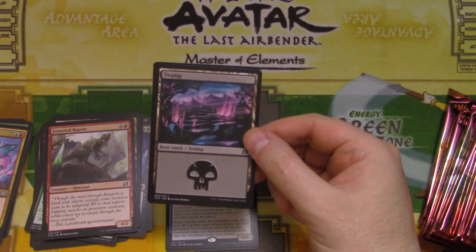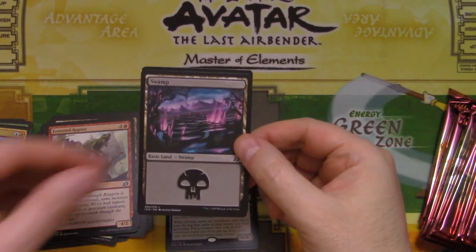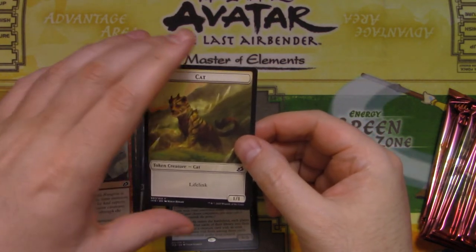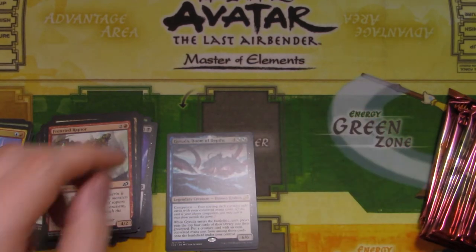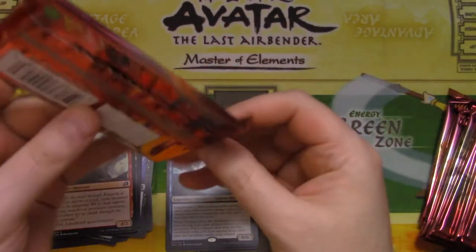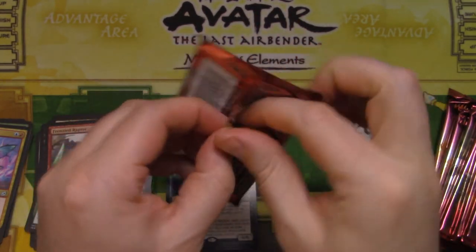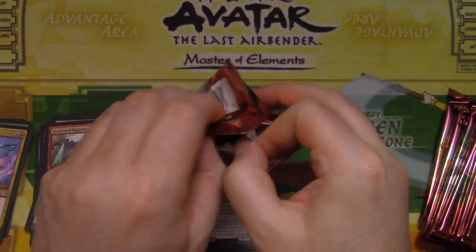I'm going to move these around a little bit. Where did my other land go? I think I lost it. We'll put you over here, and Kitty Cat right there. Yeah, that's a pretty neat little Dreamtail Heron. I don't think it's worth much, but it's still kind of neat. The artwork is really neat looking.